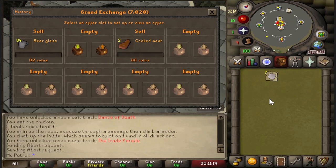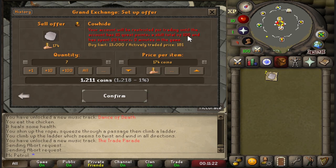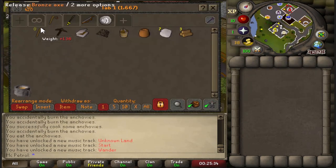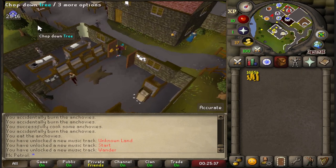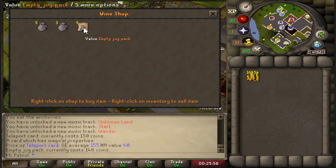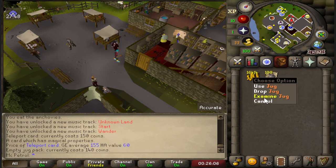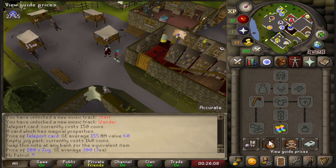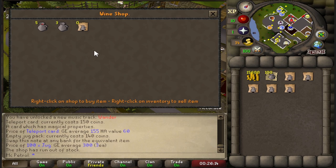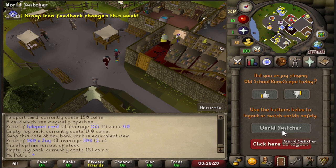The glasses are probably gonna take a while to sell, and I've just realized there are GE restrictions for new players — this is gonna suck. Buying jugs from Diango in Draynor might be our best option for now, given the restrictions. If we buy these packs, it's 140 GP each pack, which has 100 empty jugs in it. We can then sell them for 300 GP, so it's around double the profit — pretty good, since it has literally zero requirements.